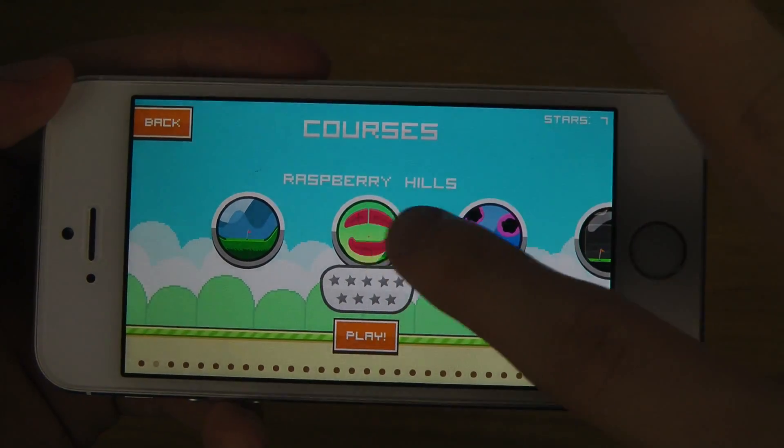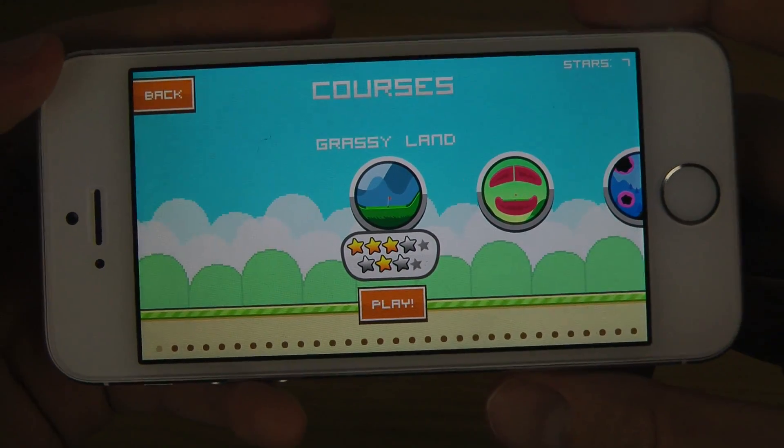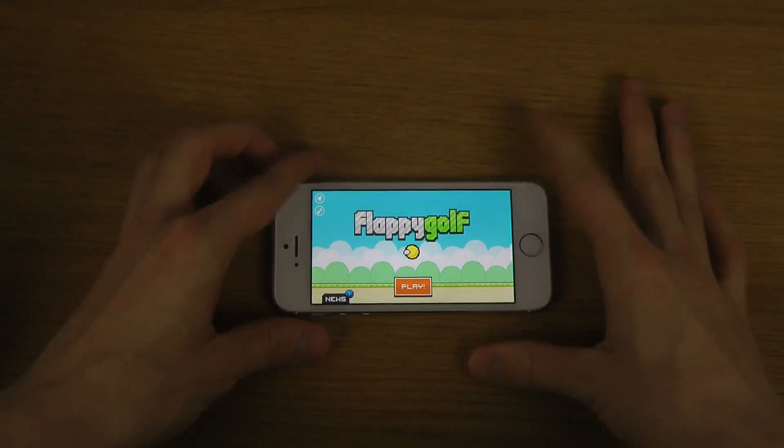And then I can also maybe try out different courses here, like Raspberry Heels and other cool things. So yeah, just quickly look here on the iPhone 5s — awesome stuff. Peace out.